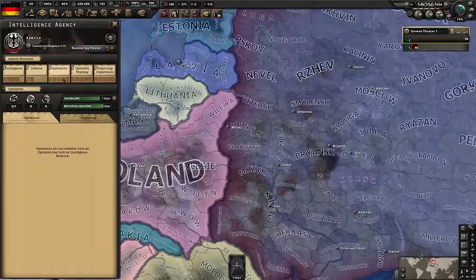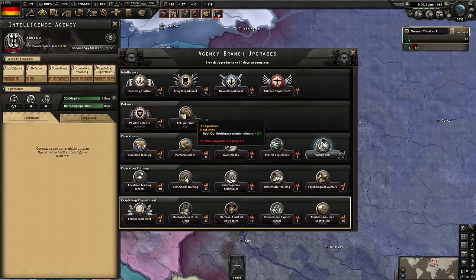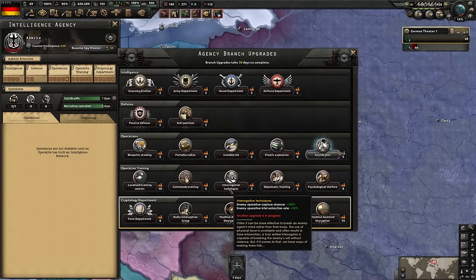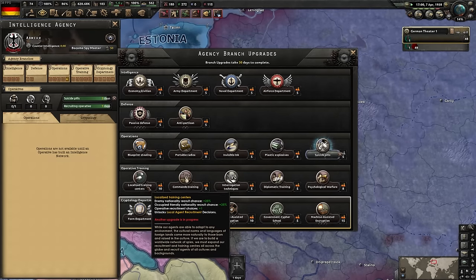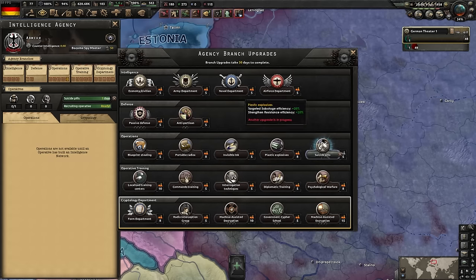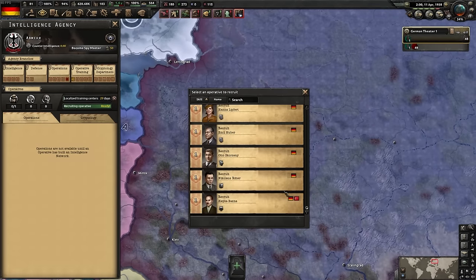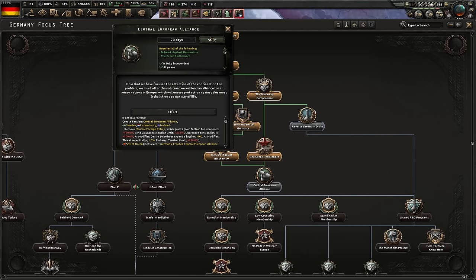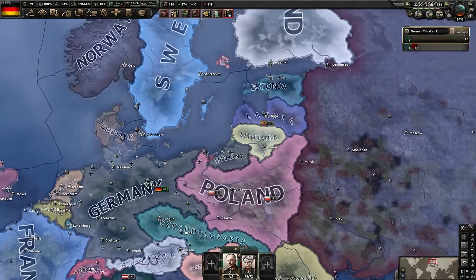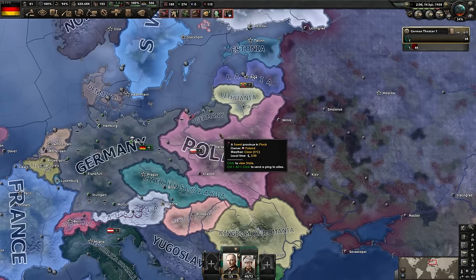Localized training centers lets you hire a local double agent for a specific nation, building that nation's intel network faster since they're of that ideology. The Central European Alliance is taking shape - sort of a pre-NATO. We invite Scandinavia into the faction. The Soviet Union is ramping up military production, feeling their borders are being threatened. Checking their diplomatic actions, they don't appear to be justifying against anyone. Australia has declared independence because Britain has gone fascist.